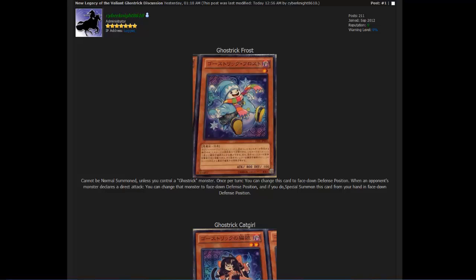First up we have Ghost Trick Frost. This is a Dark Level 1, 800 attack, 100 defense. Its effect is it cannot be normal summoned unless you control a Ghost Trick monster. Once per turn you can change this card to face-down defense position. When an opponent's monster declares a direct attack, you can change that monster into face-down defense position, then special summon this card from your hand in face-down defense position. It's basically another version of Ghost Trick Lantern — in some ways a better version.